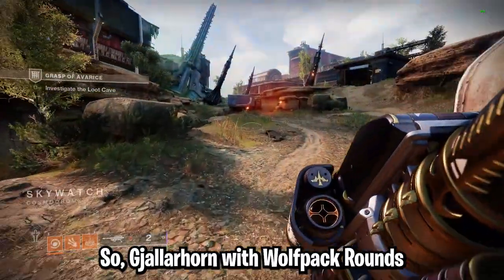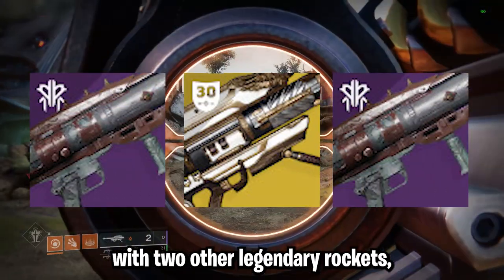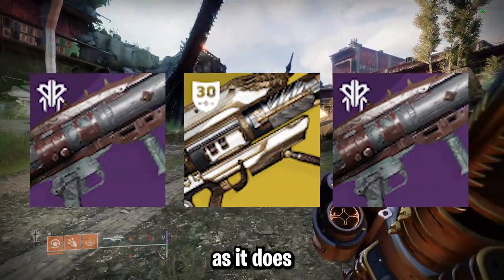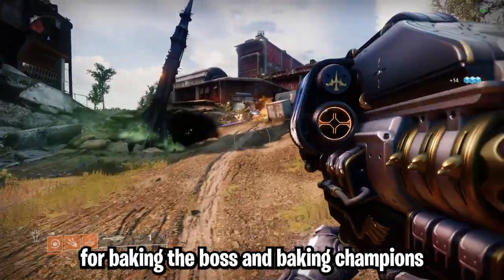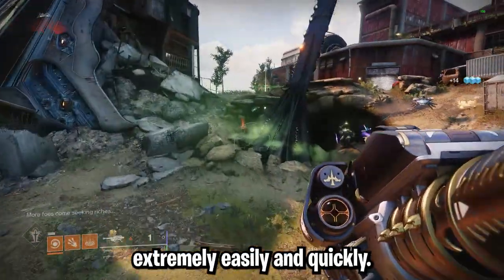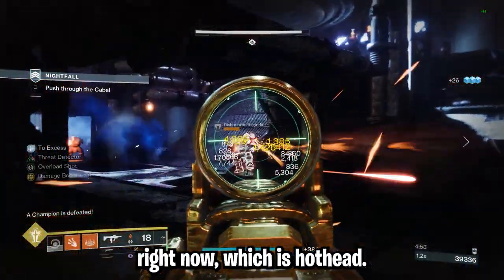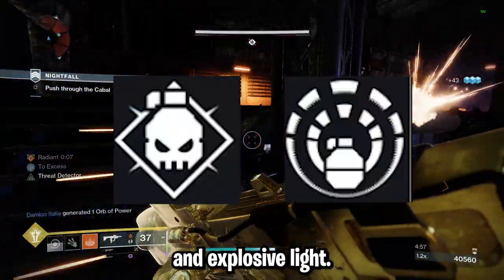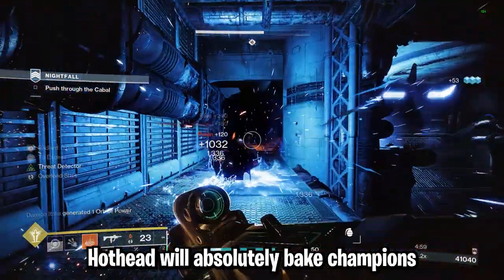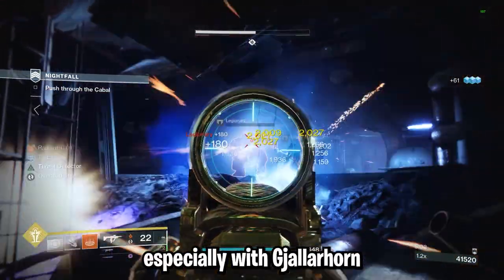Moving on to rocket launchers. Gjallarhorn with Wolfpack Rounds is really good when paired with two other legendary rockets, as it gives all rockets Wolfpack Rounds, which is very good for nuking bosses and champions extremely easily and quickly. We also have what I believe to be the strongest rocket launcher in the game right now, Hothead. The god roll on Hothead is Demolitionist and Explosive Light — it will absolutely nuke champions and bosses, especially with Gjallarhorn paired with it.